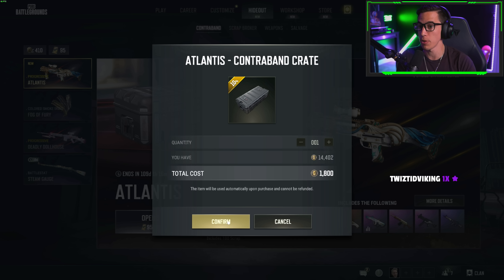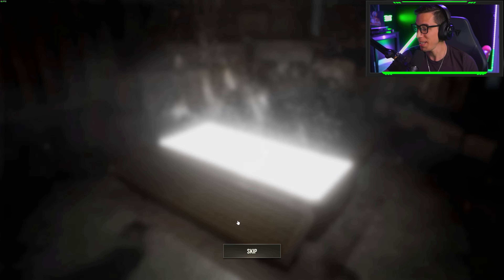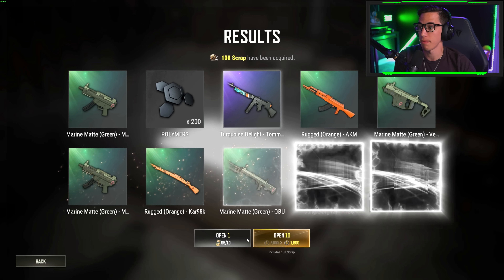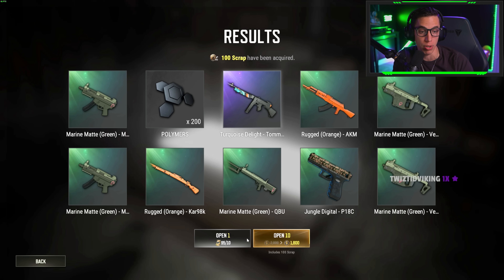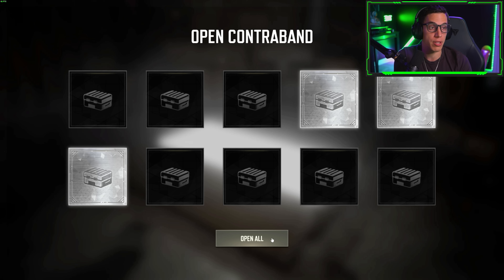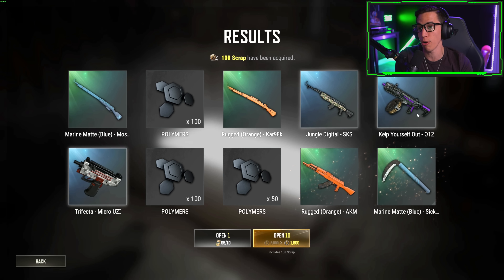10 at a time — here we go, big bucks no whammies! Come on, give me the DBS! No gold. We got the marine matt green — even called 'Marine Matt Green.' Got all three: Vector, QBU, and MP5K. Nobody better complain about army skins — they literally called this thing 'Marine Green.' Let's go again. No gold again, but three silvers. Oh, we got the OT-12 though — we'll take it!